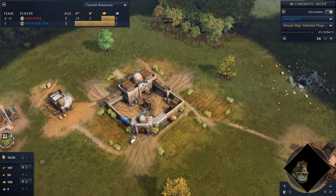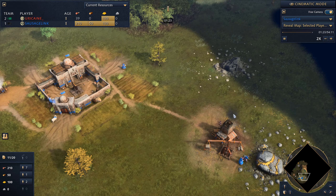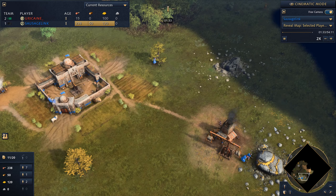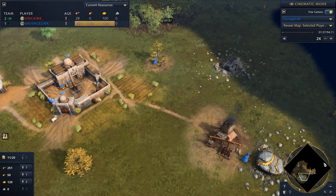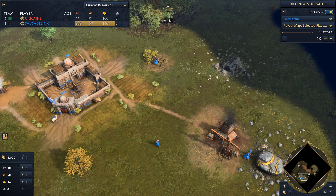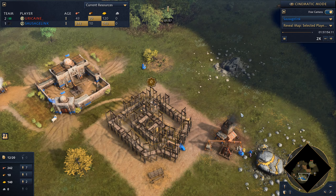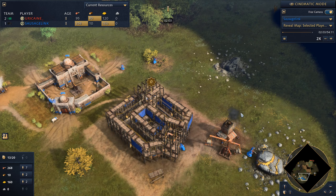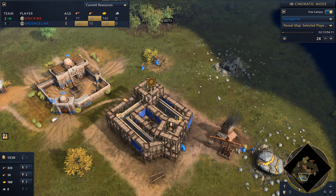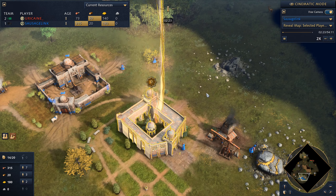Sometimes I'm also tempted to play the Delhi Sultanate on this map because there are usually two sacred sites in a clump and then one separate. If you can set up a defensive position as the Delhi on those two sacred sites, you can get a lot of gold. If you play aggressive early and get those sites, you can pretty much guarantee gold income.